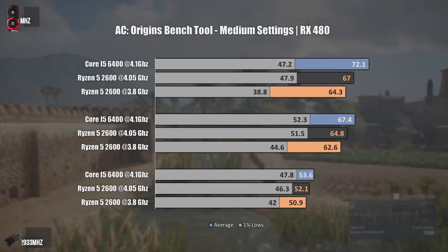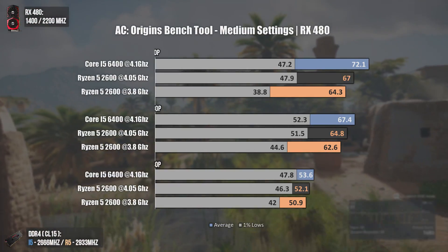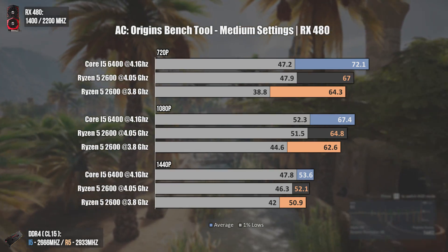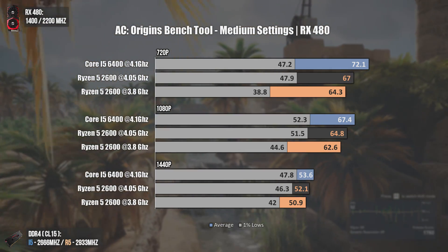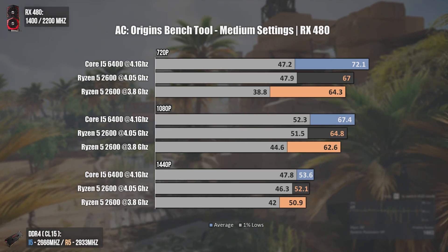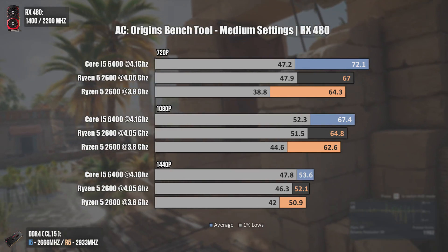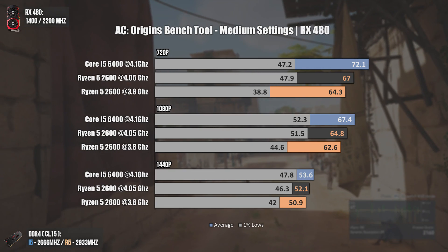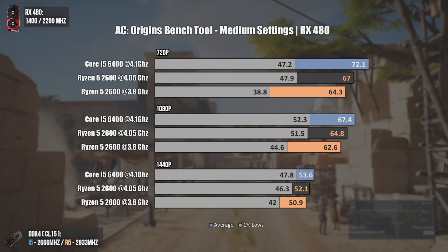The first game tested today is Assassin's Creed Origins, a game that relies not only on core count but also on clock speed. Even with fewer cores, you can see the overclocked i5 6400 pulling ahead of the Ryzen 5 2600 in every resolution — not by much, but it is still ahead.